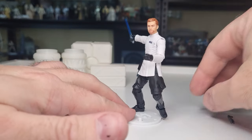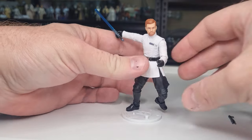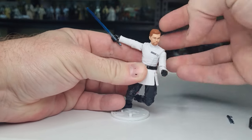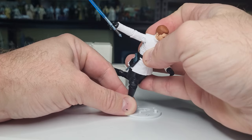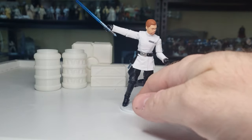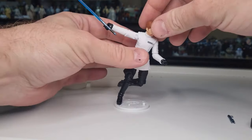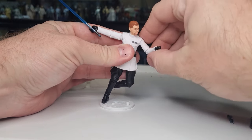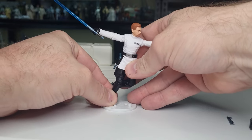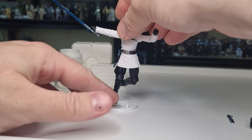For all your action figure stand needs, come to kesselrunhair.com and check out our 3D print shop section. You can read about our stands and how we came up with them. You can get some great poses — especially for an action character like Cal Kestis — with the stands greatly counterbalancing against the weight of the figure.